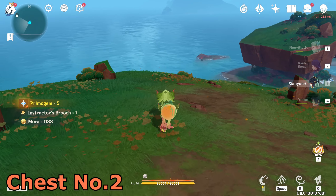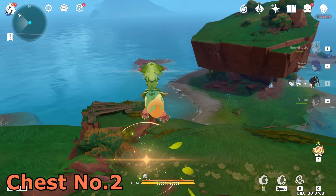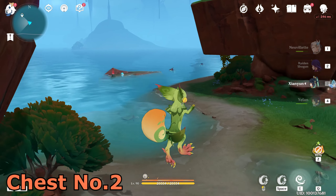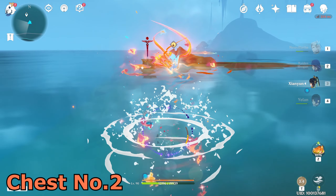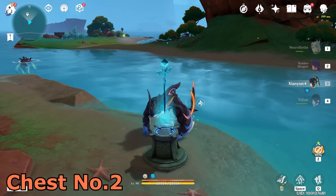That will give you one chest — open it, first one is done. Now let's go to the other challenge on the island. Let's get out, walk through there, get close and press T, then start this challenge.